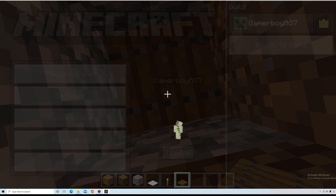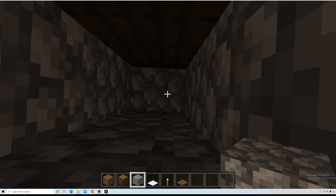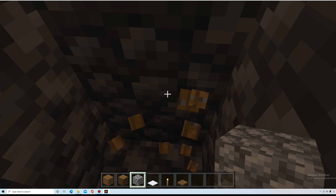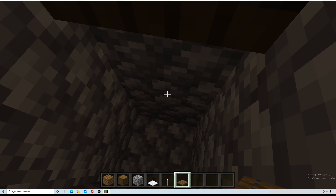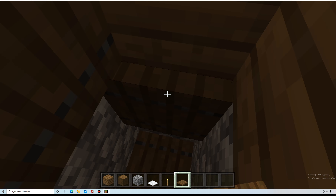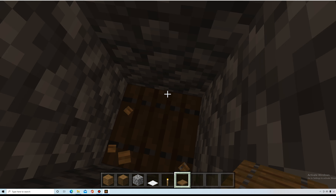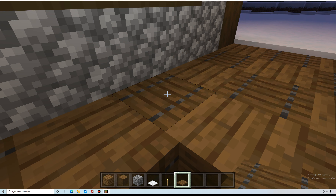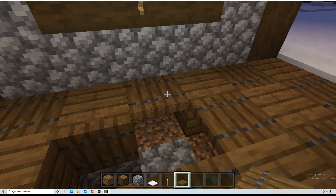Okay guys, when I get this done you'll be able to see it. I figured out an easier way to do it — you have to jump. Wait, that was done wrong. So you go like this, and that will bring you up here, and then go like this. You can get up here, then break this, and pretend nothing is there, and just go like that.